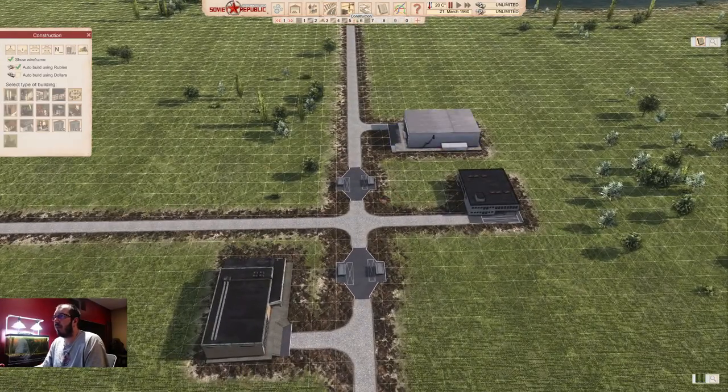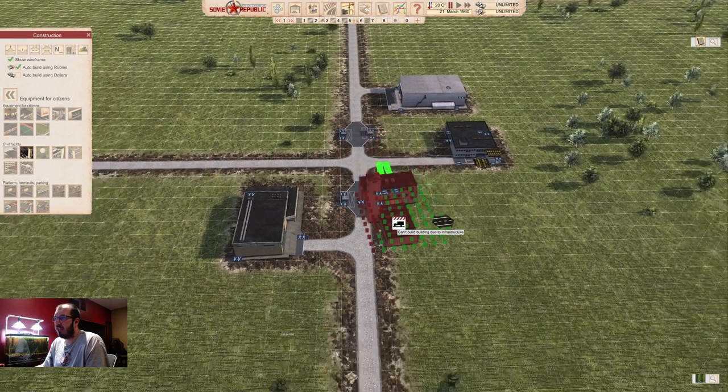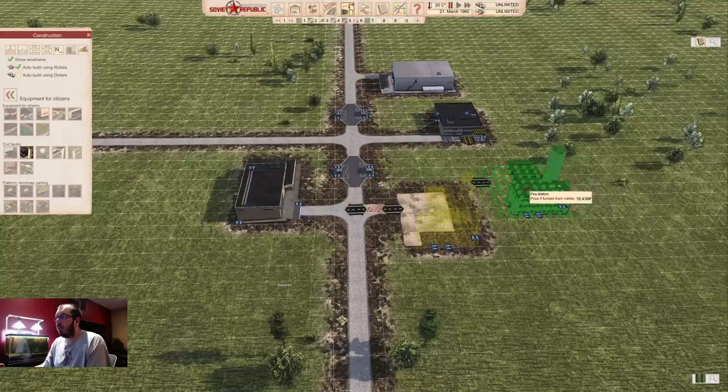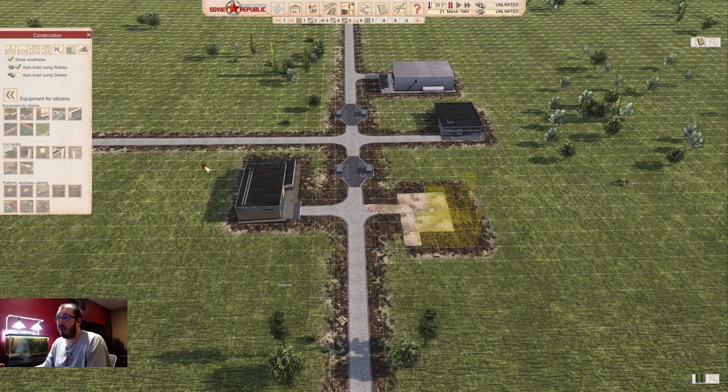Once you have this placed, you're pretty much almost done with the basic needs. There is a fire station that, if you play with fires on, you don't want to miss out on. There are mods that have smaller and cheaper fire stations, but if you play vanilla, definitely place that one. You will need workers in all of these buildings, so as long as you have people close enough, you'll be fine.